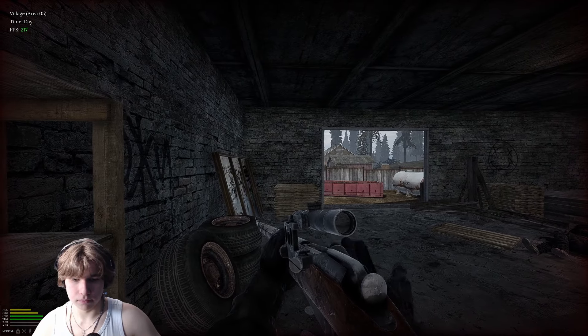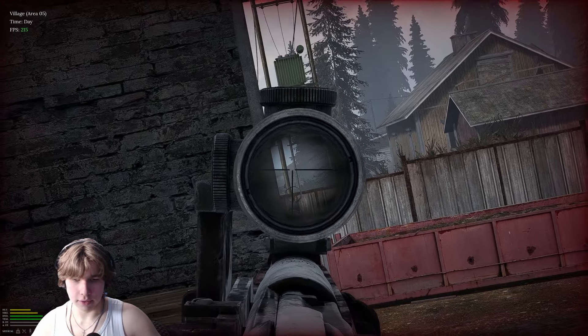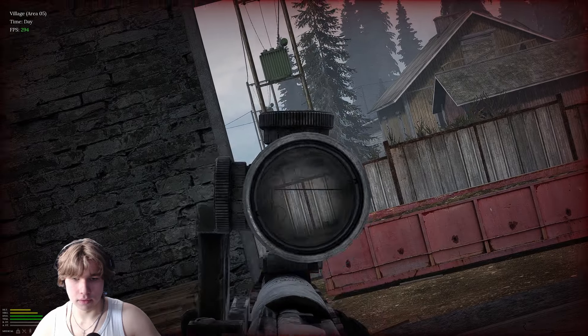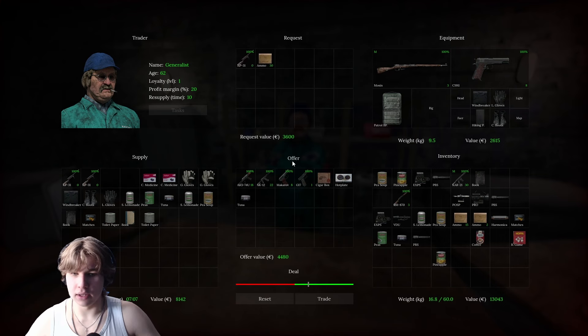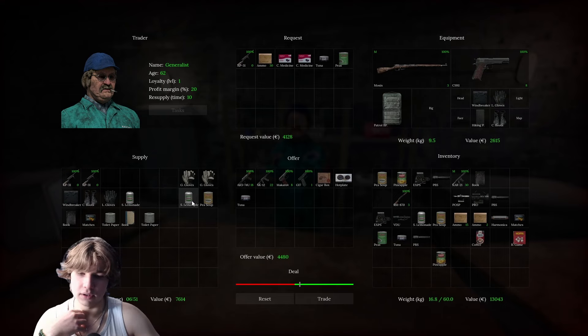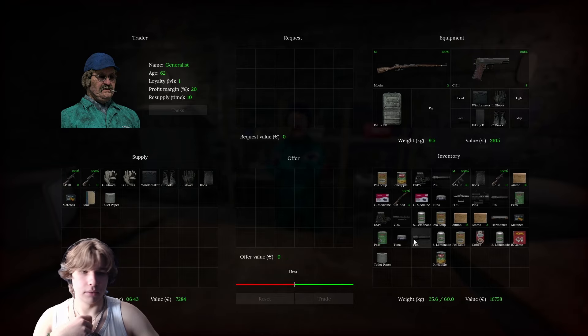I have no ammo. Let me kill this guy and then do the trade. I'm going to unattach everything from the AK-12 and sell it. We'll get some ammo — that's 3,600 — and some medicine too, 3,700, 3,888. You can see that this deal has me offering more, so I can put more stuff on the table to even it out. There we go — that evens it out. That's the deal.